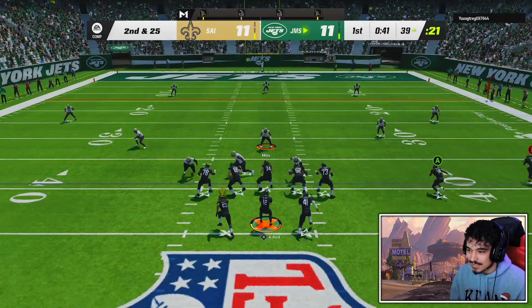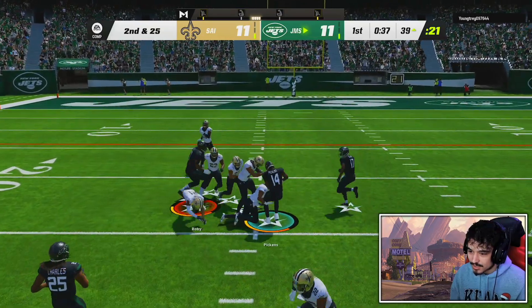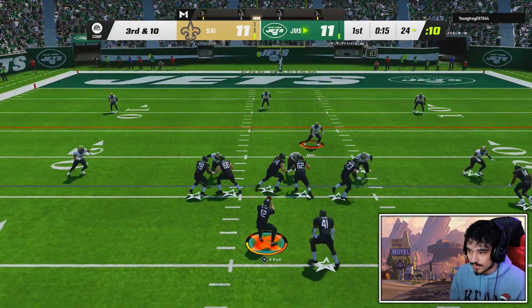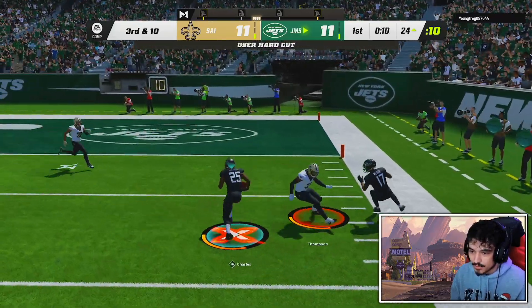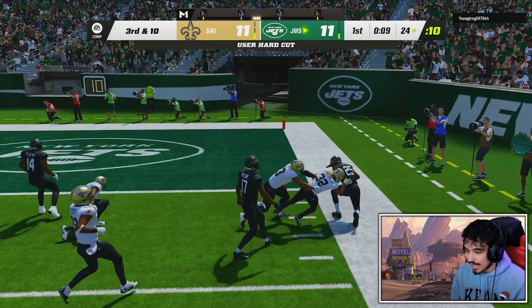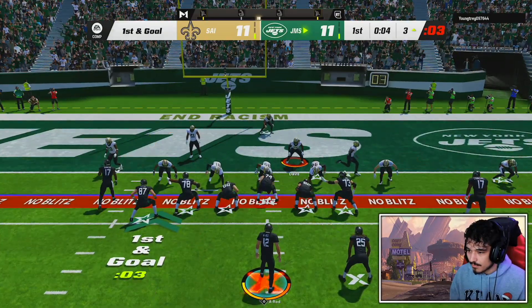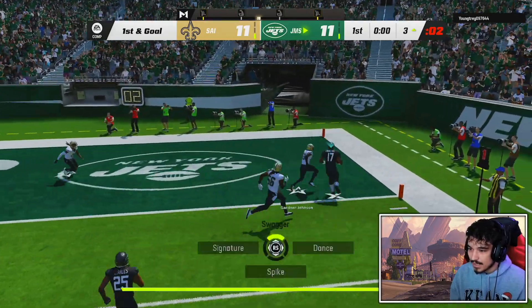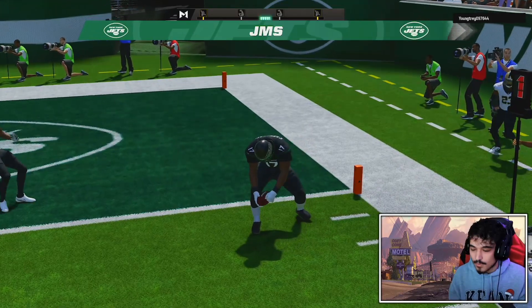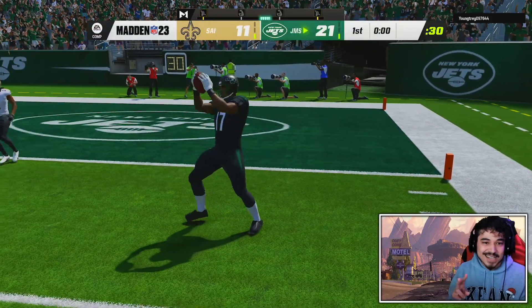We're throwing this quick to George — playing crazy off coverage, just gonna walk it up. Swing it outside, almost broke outside there. Cut in, cut out — Jamal Charles says okay. Looks like man coverage to me — throw this pass up, Carmichael's gonna come down with that easy for the touchdown. That took way longer than it probably should have. That should be game — I'll see you boys in the next one!